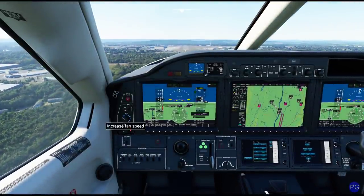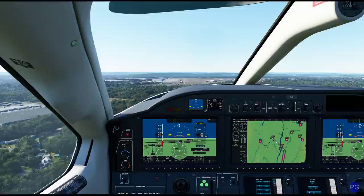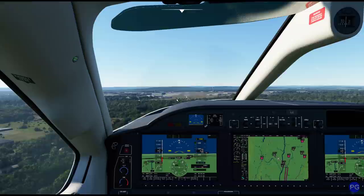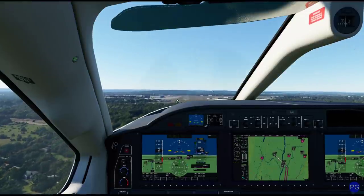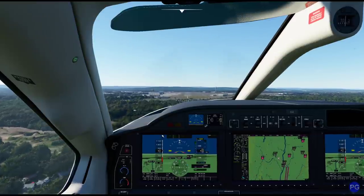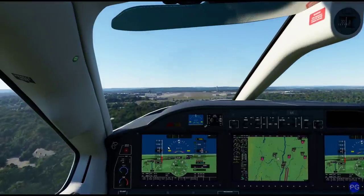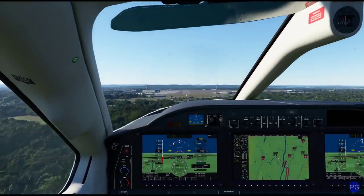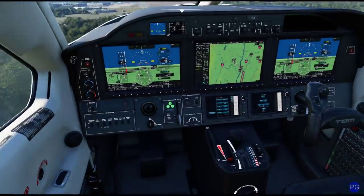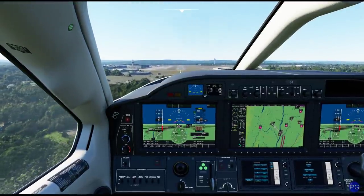Not a bad idea to bleed some air in case we need that extra boost, but I don't think we'll need that today. This approach speed seems a little slow — I'm noticing my nose is at a pretty steep angle. I've always thought that, and I could be totally wrong. The TBM, when you approached, it was actually nose down — but again, that could just be my mistake; I've never actually flown one of these in the real world, so I'm going by what I've read. One last check: gear is down, inertial separator is set, yaw damper is set, flaps are set. We're good to go.